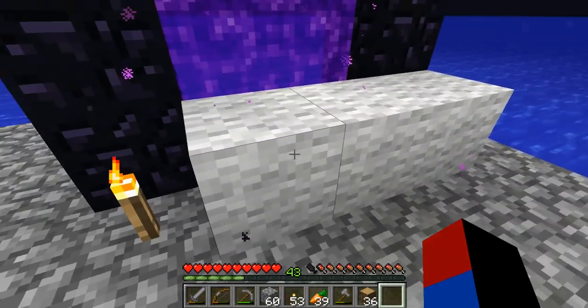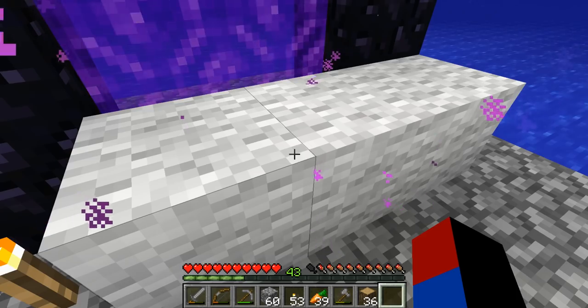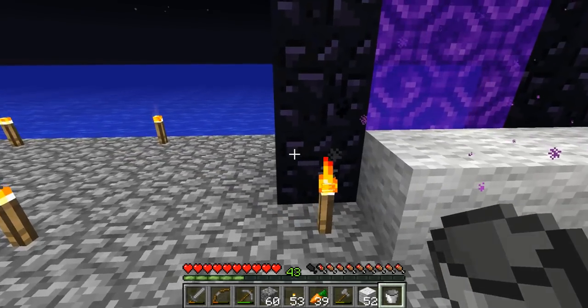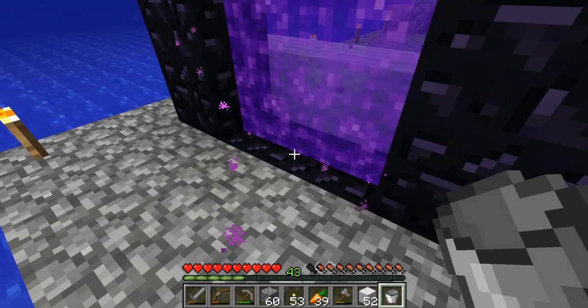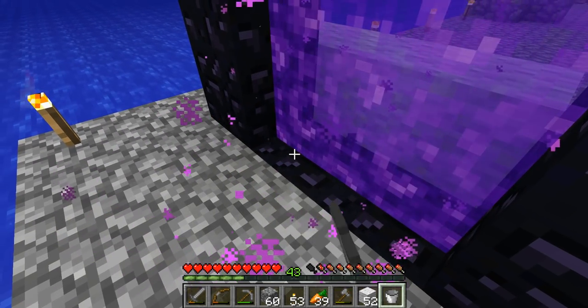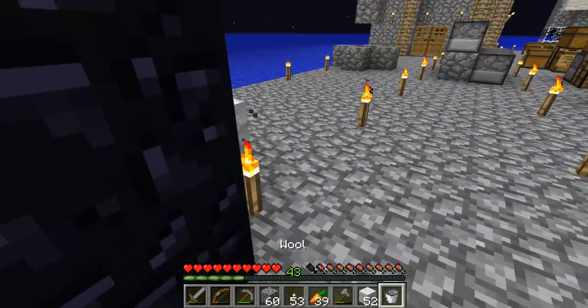Wow — how did that happen? Not one of these wool blocks even burned down, and I already have the nether portal lit! I think the flame somehow lit this part of the obsidian, and then that just ignited another portal.